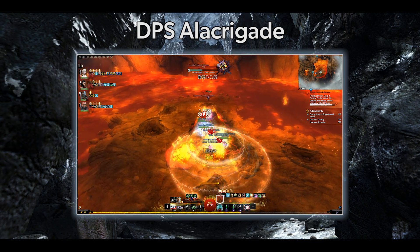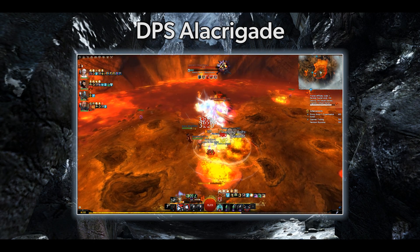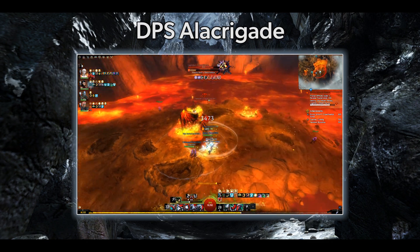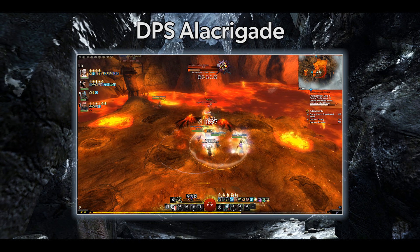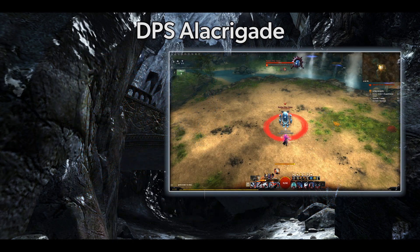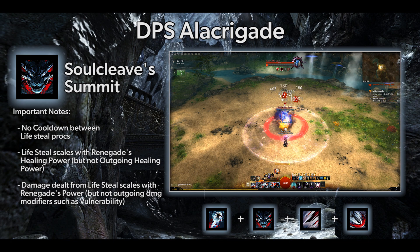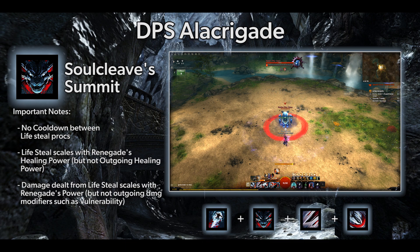Camp Sword Sword as much as possible as that's where the majority of your DPS comes from. Staff is mainly for CC using Surge of the Mists, your Staff 5. In Kalla stance, use Ice Razor's Ire, Soulcleave's Summit, and then fill the space with Sword Autos and Sword 2. Soulcleave's Summit boosts your party's DPS by a hefty amount by letting each of their hits leech health with no cooldown — the more frequent they hit, the more the leeching procs.